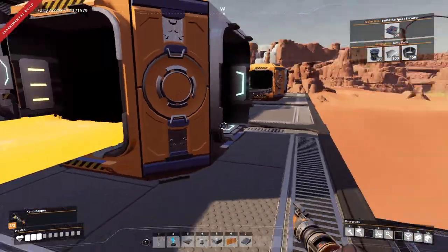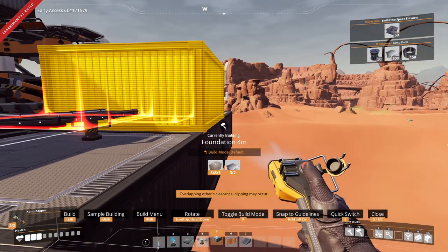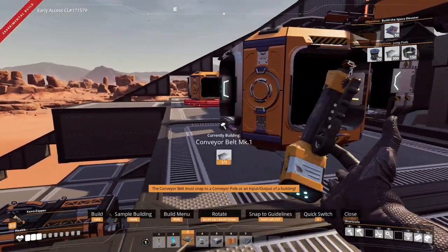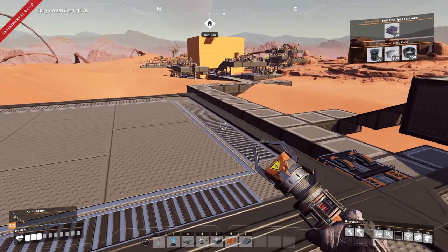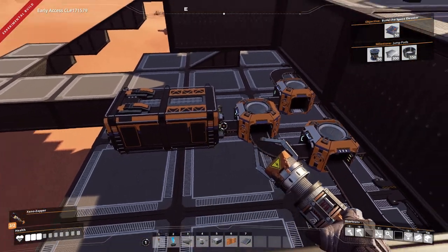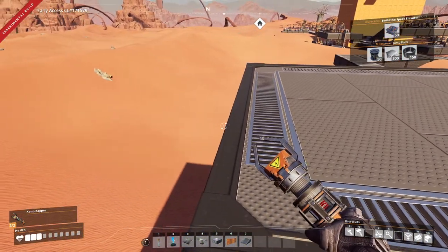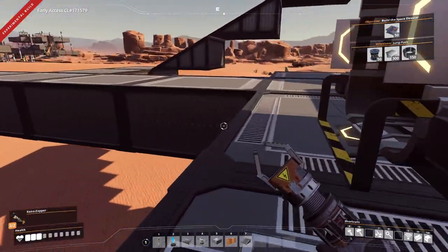So this one is gonna go out. I need more plates — I keep running out of plates. This one comes out... oh, they're both gonna come out this way, which is fine. I think what I'm gonna do is get foundations here, then get another merger sitting here, get those mergers hooked into that. Then I'll probably do a vertical conveyor belt going down to bring it down here, and hook it up to another one of these organizers.